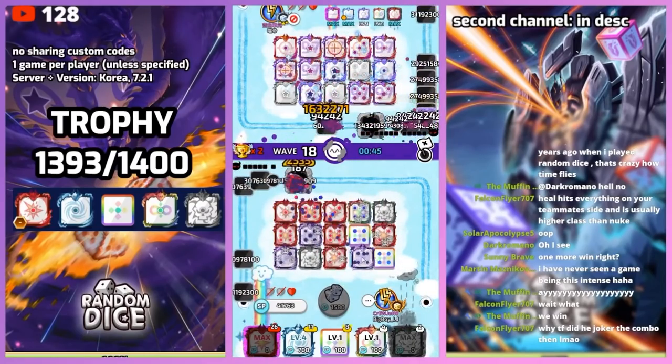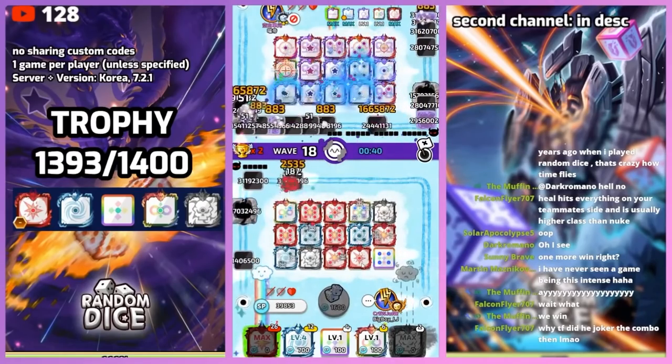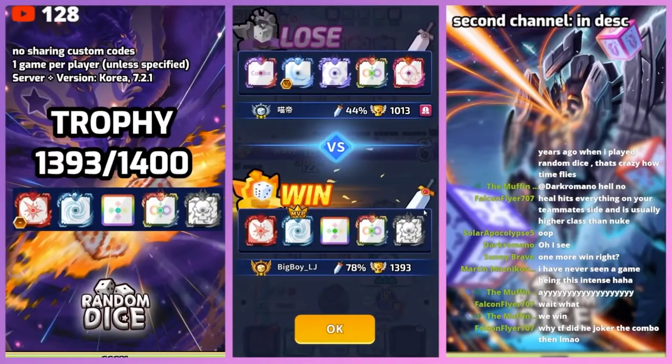I saw the 1-pip Hell, so I immediately changed my attention towards getting a 1-pip Joker next to the 5-pip Typhoon. I hope you enjoyed this long video. I will soon make more guides on other PvP decks and will provide more content in the future. Stay safe and have a wonderful day.